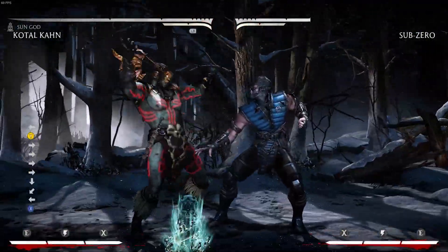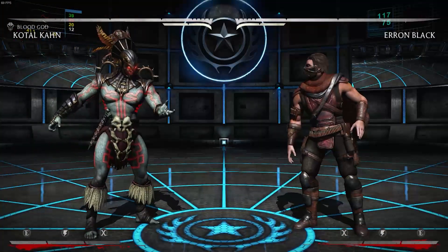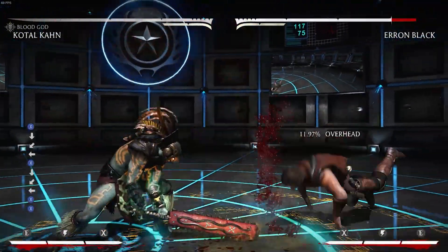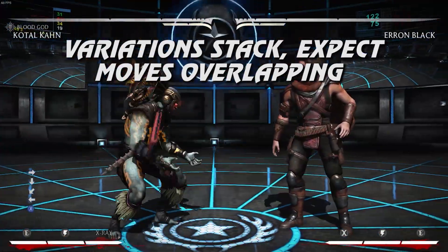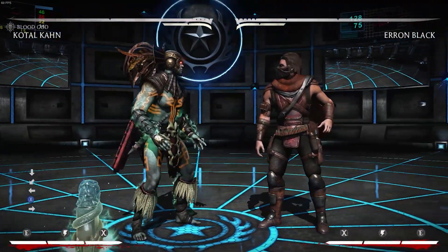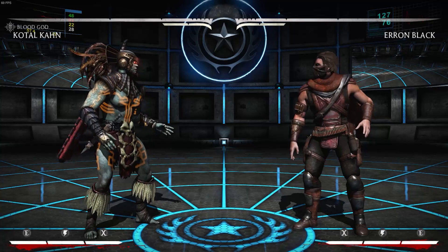I plan on making a few videos going over some of the wild possibilities with this, but for today let's take a few characters, stack all three variations on top, and see just how broken we can go. There are a few rules: variations are stacked on top of one another, so some will take priority, and if there are conflicting inputs, one move will overtake the other. We'll be looking at characters that seem to have the fewest clashes to really maximise all three variations at once. Variation 4 doesn't count in this mod, so unfortunately Cyber Sub-Zero cannot be selected.